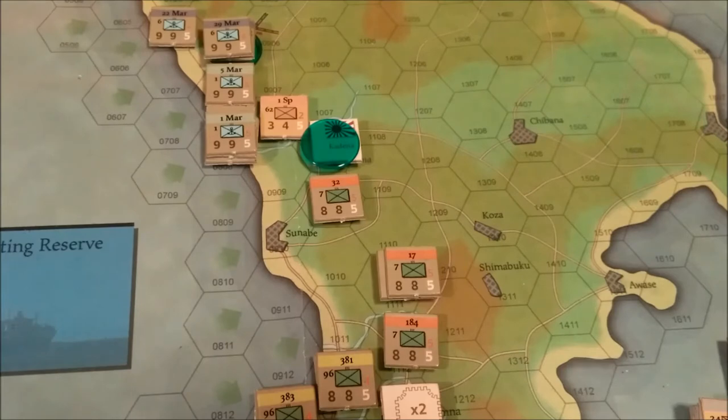The US player checks the weather and the status of US naval forces for withdrawal. The Japanese player checks the command posture of the Japanese 32nd Army. This game is not concerned with any fleet action, so we don't have to worry about fleet withdrawal. We really just have to worry about the weather and the command posture of the Japanese 32nd Army.